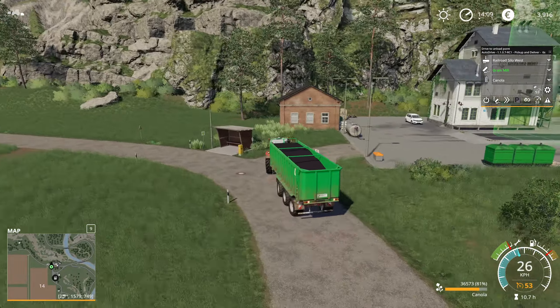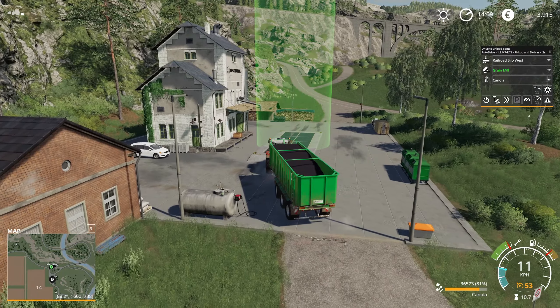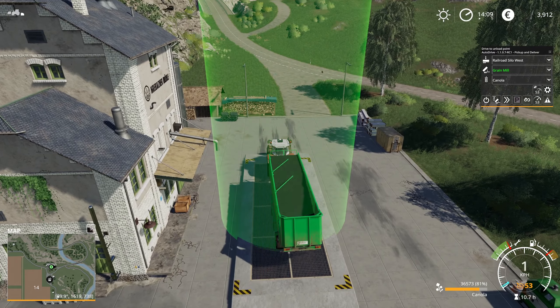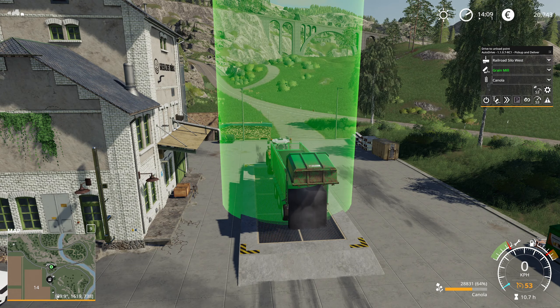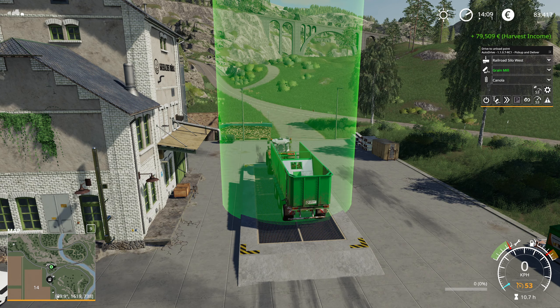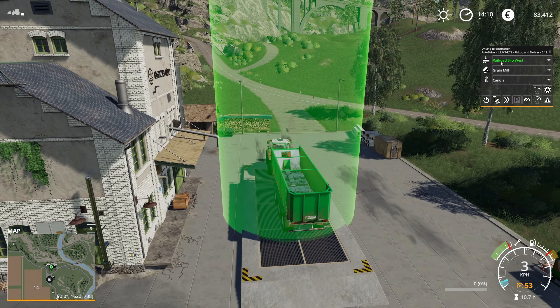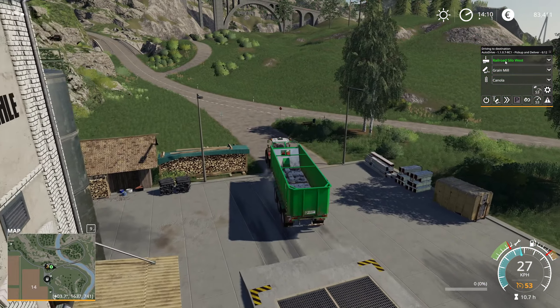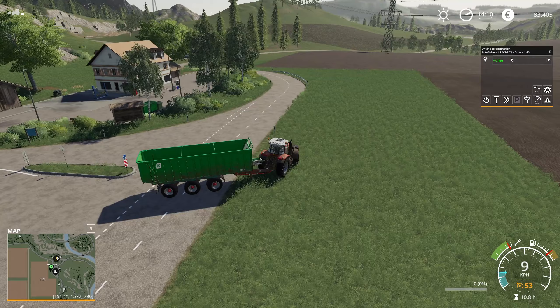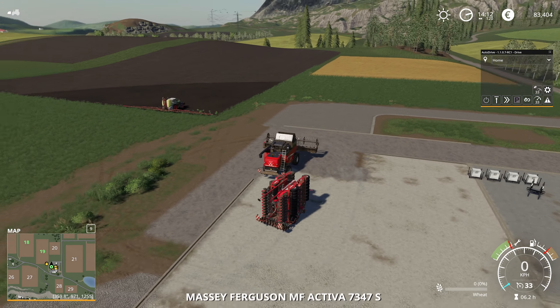We are now approaching the grain mill and it looks as though I've done this correctly — considering the trailer and everything. He's actually unloading it and we're making some money. Now I believe the way this works is as soon as he's done he's gonna go back to Railroad Silo West. That was actually a lot of harvest income. So if we didn't want that we would have to stop the repeating — but I believe that's exactly what's gonna happen. Yeah, he's going back to Railroad Silo West, he would do that over and over again which is not necessarily what we want. So I'm gonna tell him to just drive back home instead.